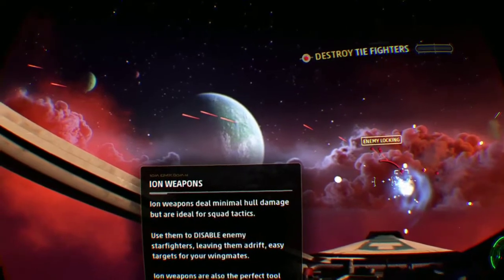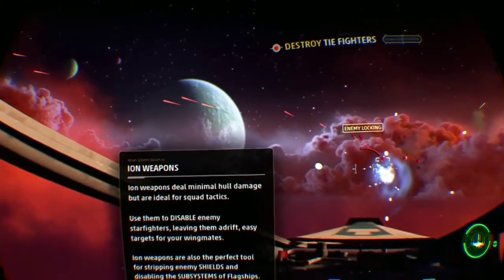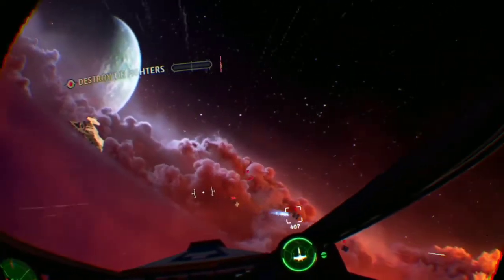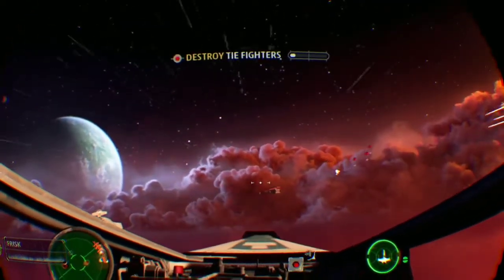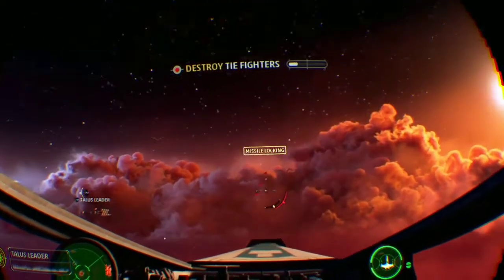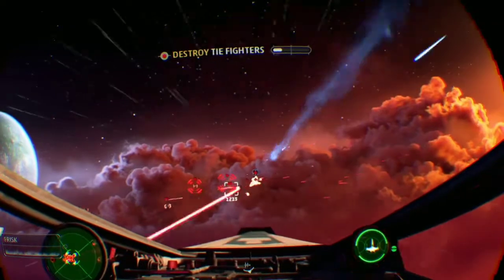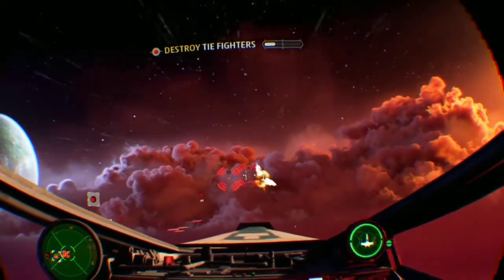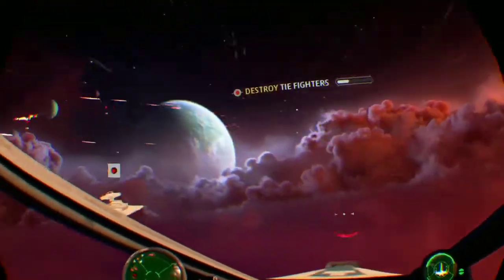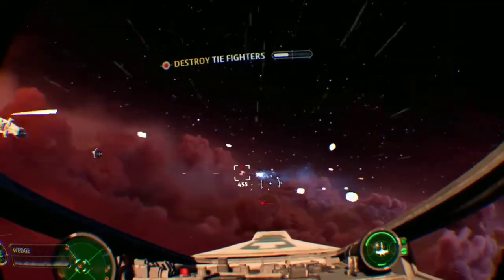Ion weapons deal minimal hull damage but are ideal for squad tactics. Use them to disable enemy starfighters, leaving them adrift. Nice shot - that ion missile knocked their systems dead. Good, we'll finish them off. They're taking us apart. Push the Imperials back.